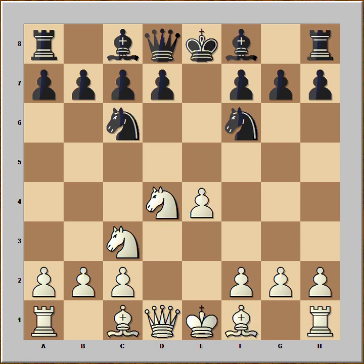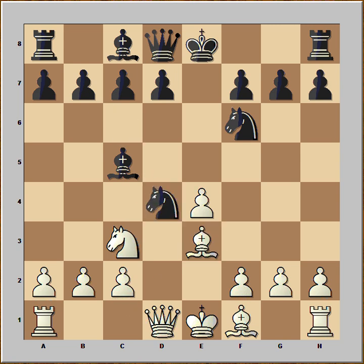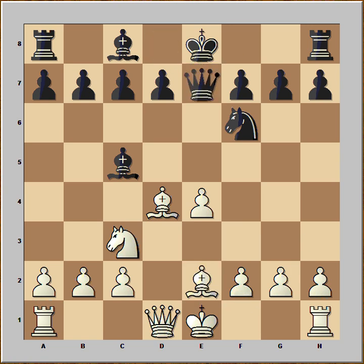Let's go back to our game. Bishop to c5 was played. Bishop to e3. Knight takes knight. Bishop takes on d4. Now black didn't want to capture the bishop, because then queen takes on d4 and white is ready to castle. So black played queen to e7. Bishop to e2. And it is black to move.